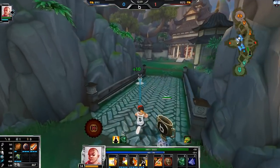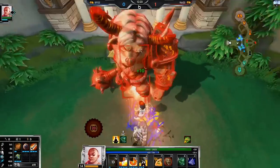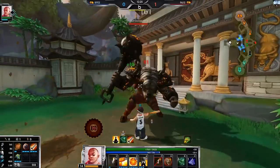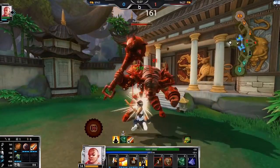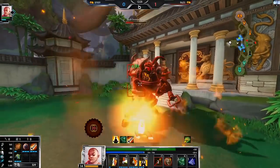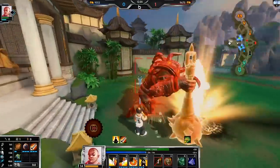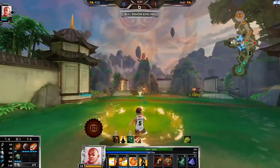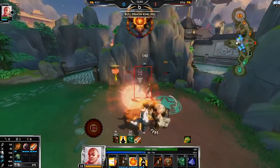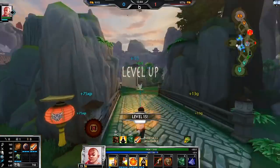I'm going for Demon King now — she overstayed, she overstayed way too long. Like if she just backed after I scared her away, then no, I would not have gone for Demon King. Plus now she doesn't have her tower to run under, which is good for me.